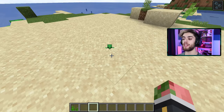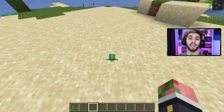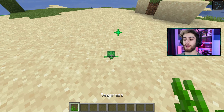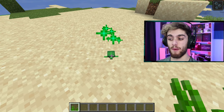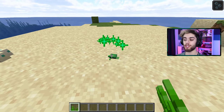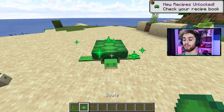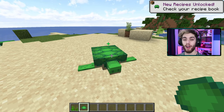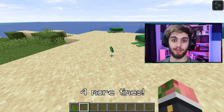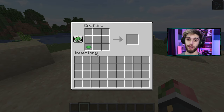Once these eggs hatch, you'll have this little creature here. That's why at the beginning I said, if you can find one naturally, it's so much easier. But once you have your baby turtle, get some seagrass and feed him — feed him like he's never been fed before. Seagrass speeds up the baby turtle's growth process, and he drops the scute — which is the crafting recipe to make the helmet — when he grows up. Now go do that four more times, because you need five scutes in a helmet shape to make the turtle helmet.